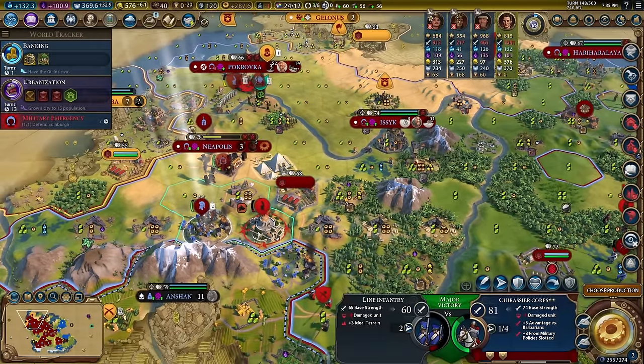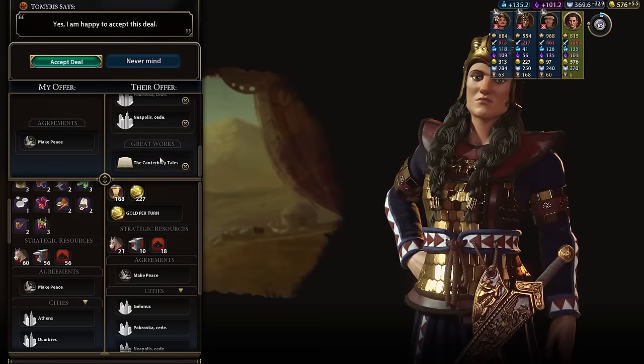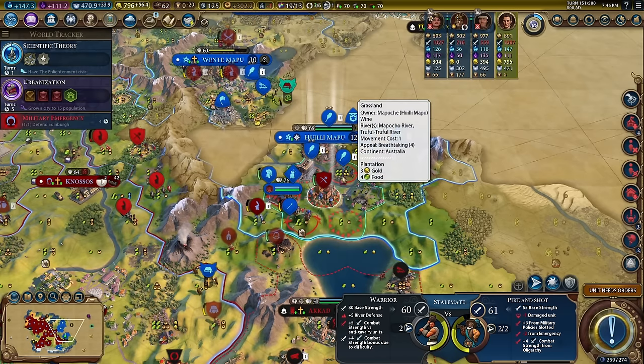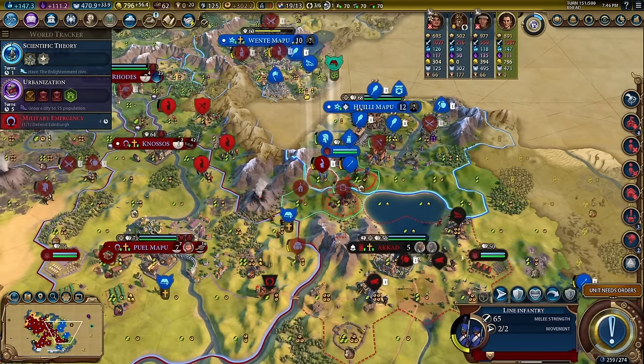Now I think we'll peace out. 227 gold, 45 gold per turn, and a great work of writing. Look at that — 30 base strength and they're up to 60 for Warrior Corps. Man, Warrior Corps used to be such a joke.